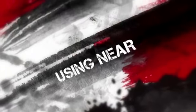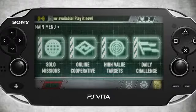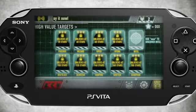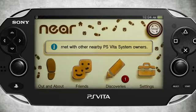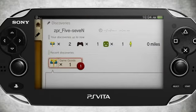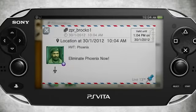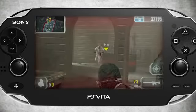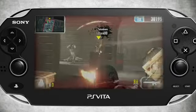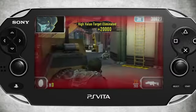Another cool addition in Unit 13 is how we use its Near feature to extend our gameplay experience. Normally, if you wanted to play a high value target mission, you'd need to unlock access to it by collecting enough stars through regular play. Using Near, players can share HVTs they've unlocked with other players for a limited time. During this period, players who have received HVT access through Near can play those specific levels and compete on the high value target leaderboards as if they had unlocked them locally. But remember, Near HVT access is limited, so if you want permanent entrance to the high value target levels, you'll have to unlock them yourself.